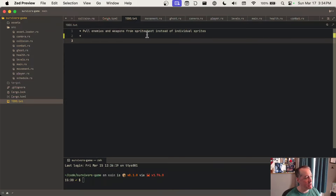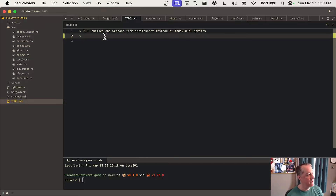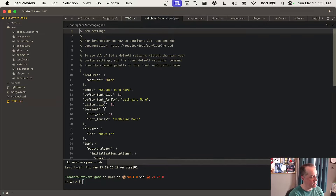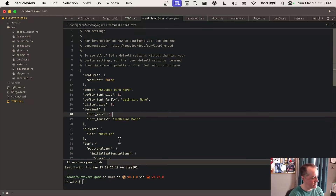We only had one item in here: pull enemies and weapons from the sprite sheet instead of individual sprites. That's not such a big deal to do — we can get rid of some of our existing asset loading and turn it into sprite sheets. Yeah, let's get started on that. My terminal looks so big, let me bump that down a size or two.